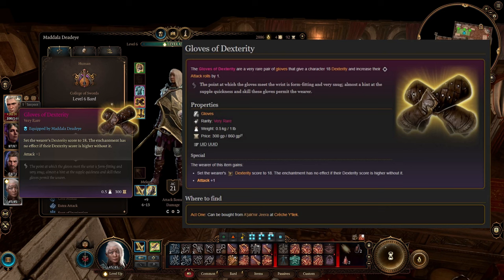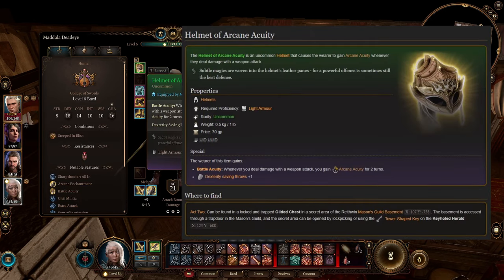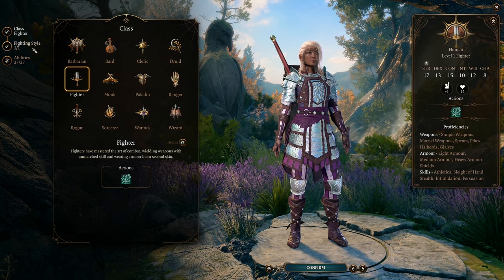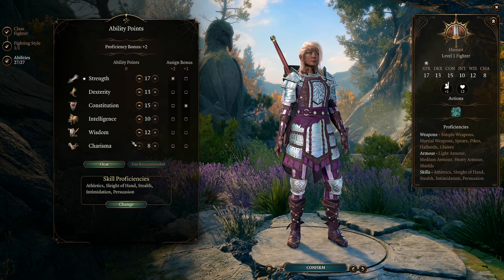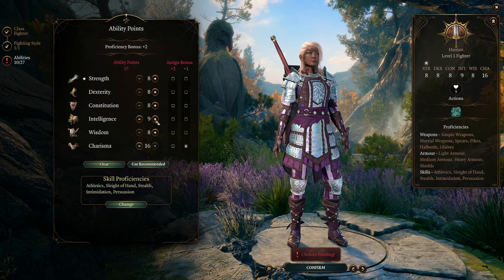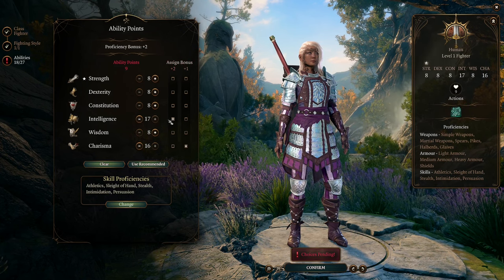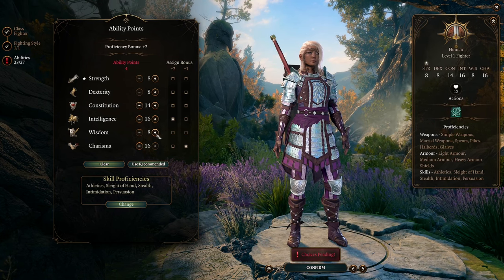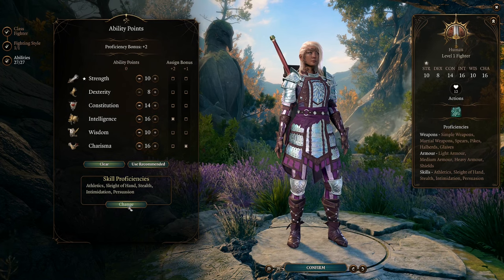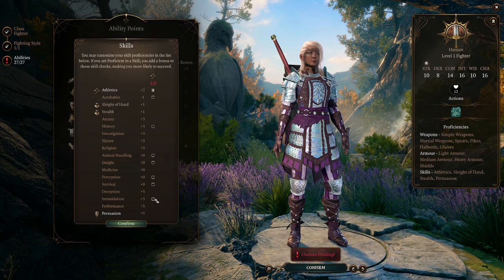At this point, you should be in Act 2 and have obtained 2 of the 3 items that are necessary for this build: Gloves of Dexterity and Helmet of Arcane Acuity. Starting again with level 1, pick the Fighter class and Archery as your fighting style. Go 16 Charisma, 16 Intelligence, and 14 Constitution — go 18 Charisma if you boosted it with the hag's hair. Use the remaining points on Wisdom, Strength, or Dexterity, with Wisdom being the recommended stat. The Gloves of Dexterity will increase your Dexterity to 18, so you don't need to spend ability points on Dexterity.